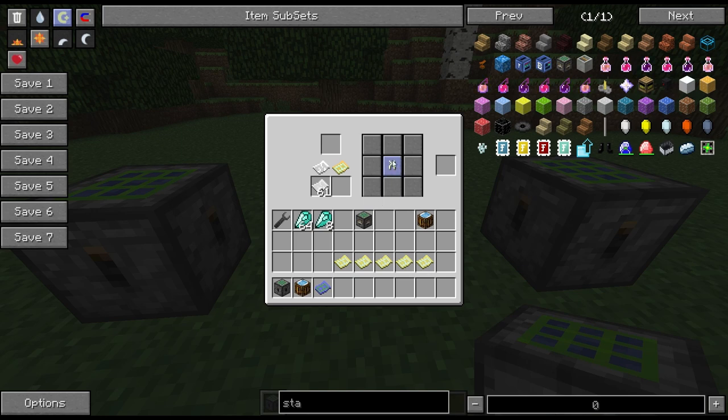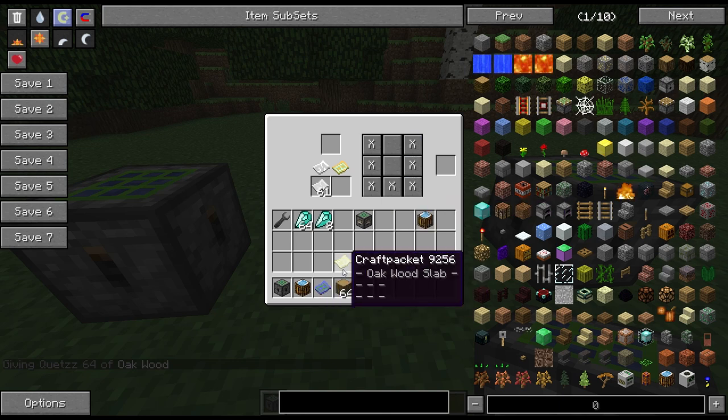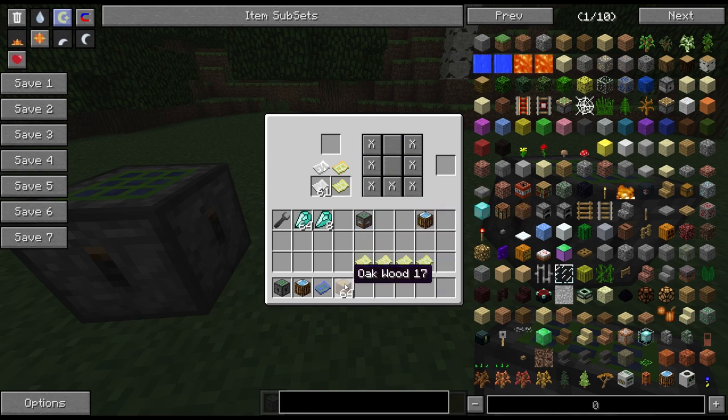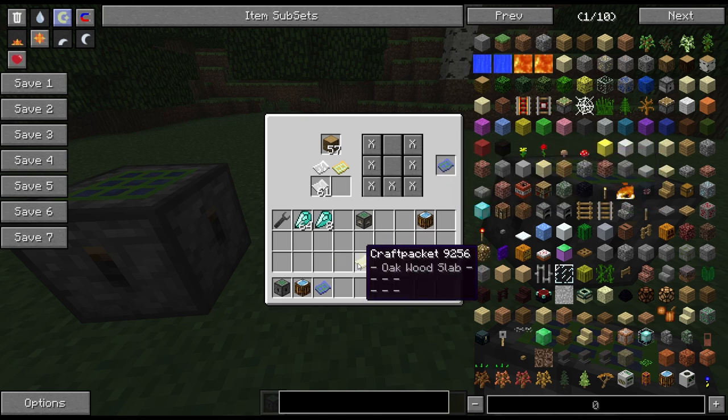Moving on to the next one — we'll put some wood in a U-shape like that. We put in our oak wood slab as the other half of the input, so this knows that slot is going to be an oak slab. Then we put in some wood, it uses up seven wood, and with our input recipe it gives us a craft packet. This is a blue one, which means it's a valid recipe.